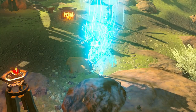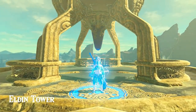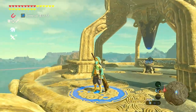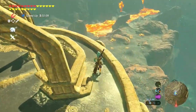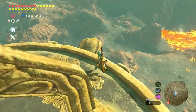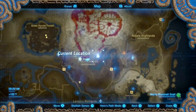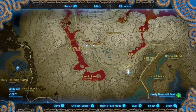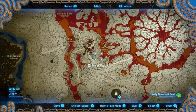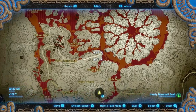We're teleporting to Elvin Tower, the closest one to Goron City. Now we're gonna want to head north and you can follow this road right here if you want, but you're gonna run into a few more problems. I'm gonna show you guys a route where you're not gonna be running into stuff constantly.